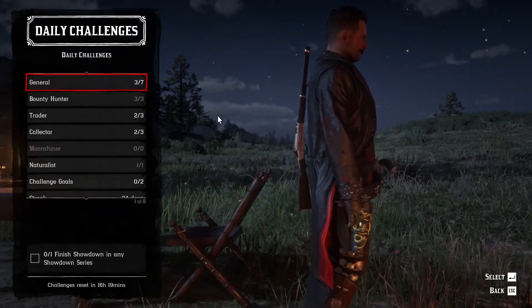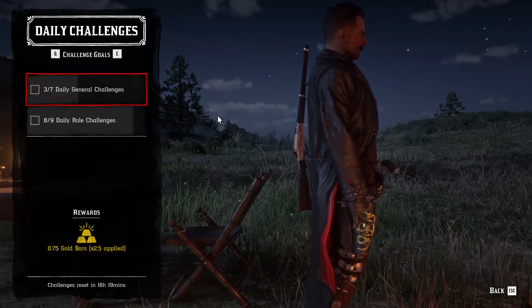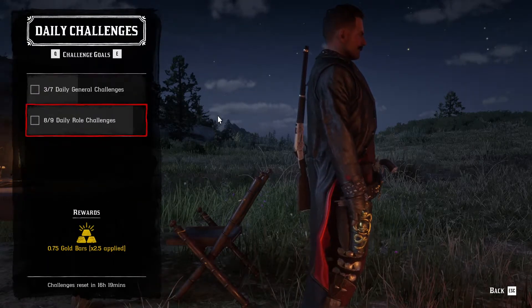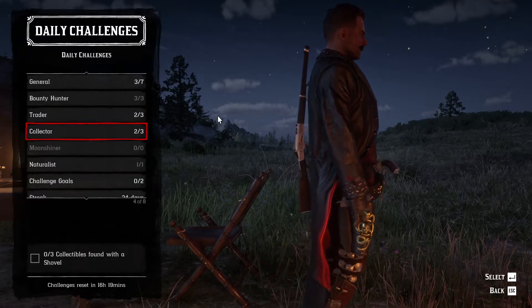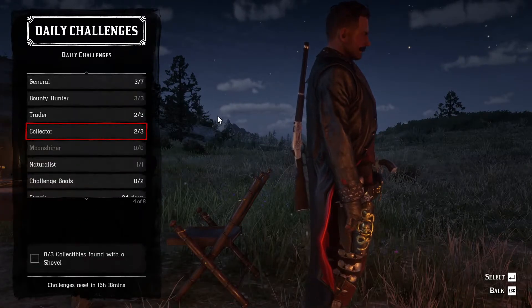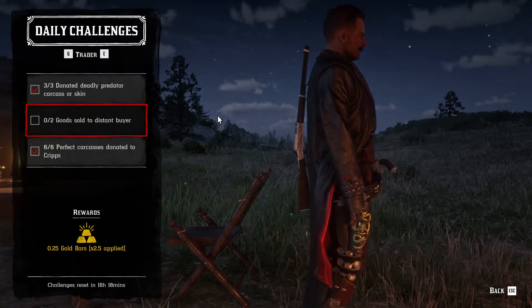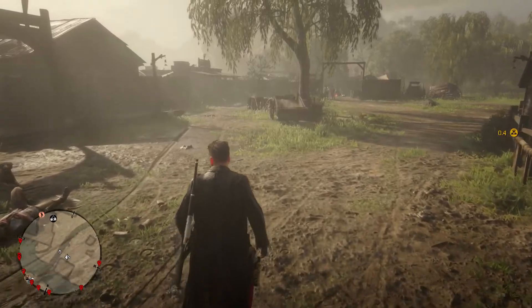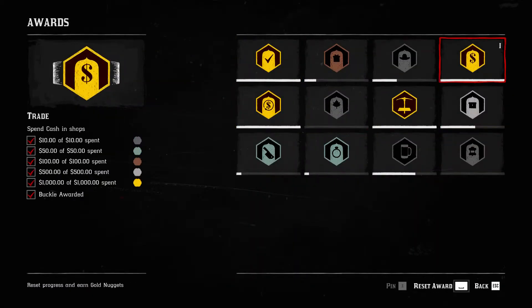I've done a lot of these challenges and I have only one here and one here. To get the 0.75, I need one more daily role challenge. I think we're going to go with the trader role, because I don't have a shovel and finding these three collectibles won't provide me anything. Here I will also earn a fair bit of money. As you can see, I have received quite a lot of gold, because I reset some of my awards in the progress section — I suggest you check that out as well.